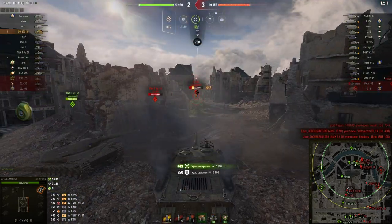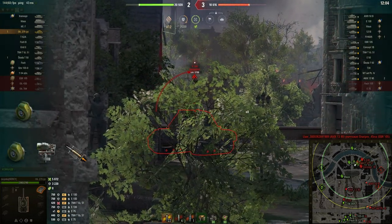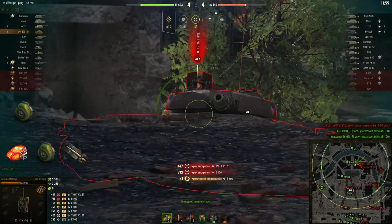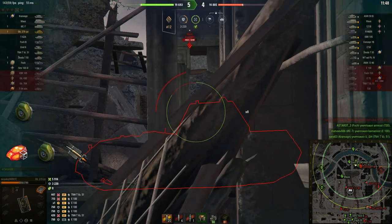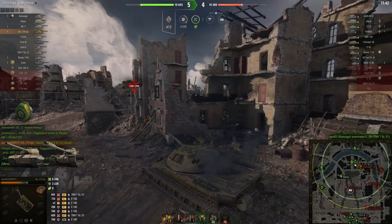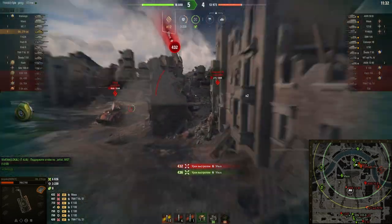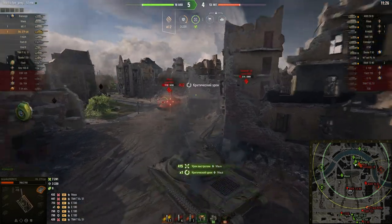I can suggest two ways to use the turbocharger on heavy tanks. The first: use the standard build with turbocharger instead of improved hardening. The second: use improved hardening, gun rammer, and turbocharger instead of stabilizer. The second build suits heavy tanks with excellent stabilization — for example, the Super Conqueror and T110E5, where stabilization is already very good and improving mobility makes gameplay much more comfortable. You can also use this build on tank destroyers — it's the top build for them, since you can't install the stabilizer on tank destroyers.